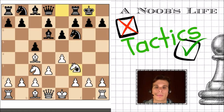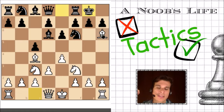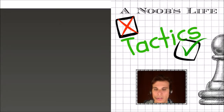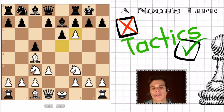My first instinct would be to just move my knight, but that's incorrect. Maybe just move my bishop right here, sacrificing it, and then coming off with my... I'm genuinely puzzled. Maybe just a fork — a good old fork — is what the guys at ChessDuck wanted me to do.